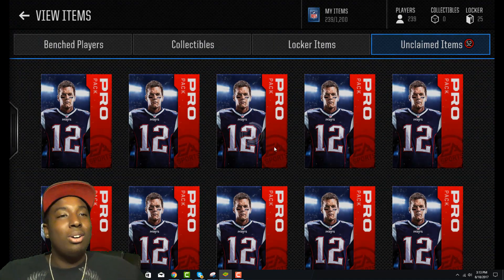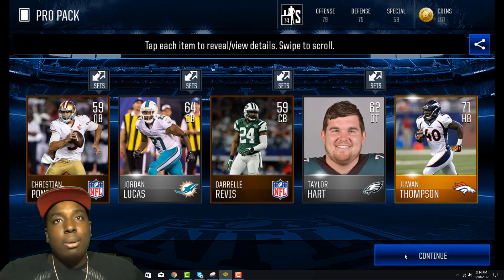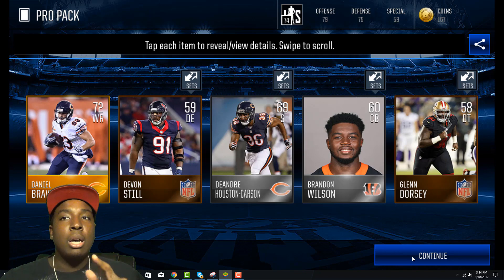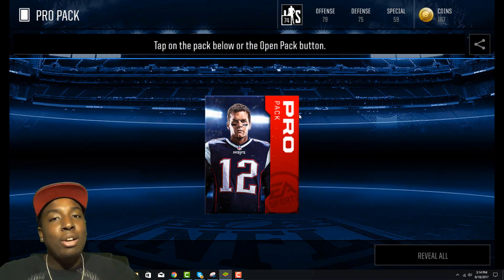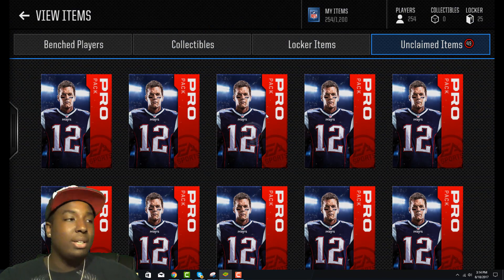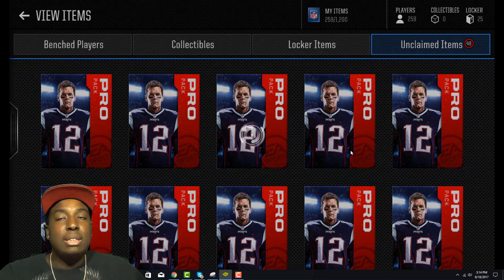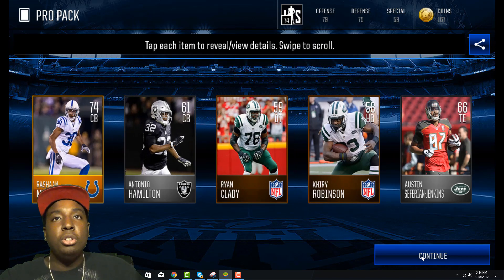We get an 82 overall center Justin Britt — let's go! The elites are coming in strong. That center should be going for a good amount, hopefully around 200k. Make sure you guys are doing those practice squad live events because last night I pulled an 80 overall Tyler Lockett kick returner elite out of one, and he was going for 150k. I decided to keep him since I got him for free from the live event.